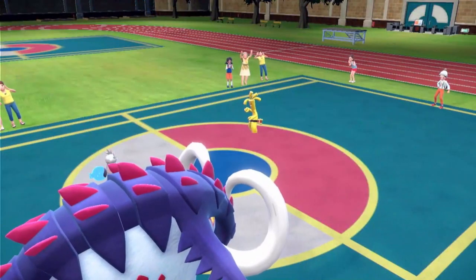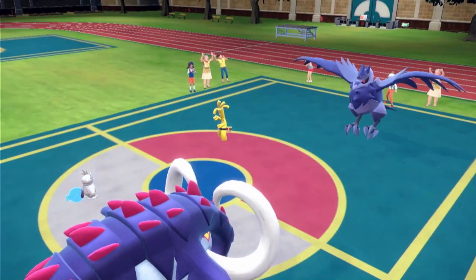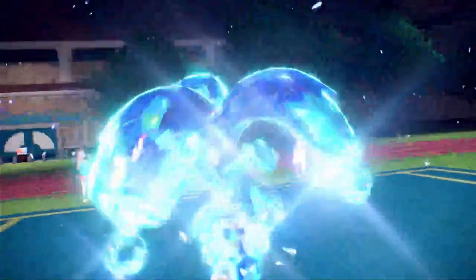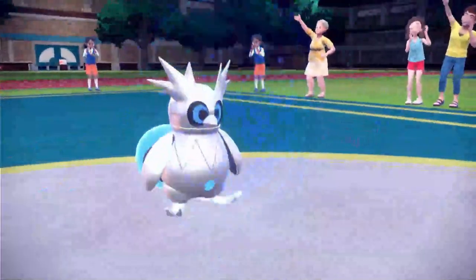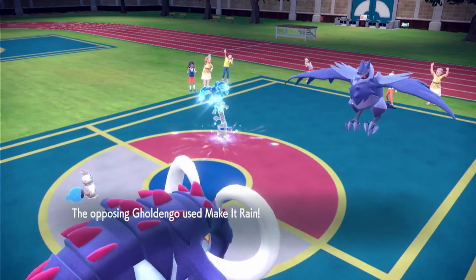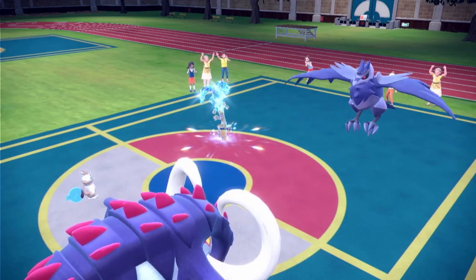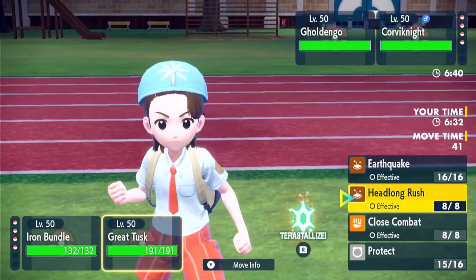Of course they switch in Corviknight, who is immune to Earthquake. And Goldenggo Terastallizes to Water, which is kind of a problem — I do still have Iron Bundle on the field with Freeze Dry. I'm thinking this is kind of scary, but maybe Goldenggo is not max Speed. Because Goldenggo has to be max Speed to outspeed my Great Tusk right now. You'll see there's a big pause where I looked it up — I never run max Speed Goldenggo so I didn't know what Speed it hits. And honestly, if I'd just gone for Icy Wind, Tera Ground Earthquake, I might have knocked out Goldenggo anyway. Maybe I played a little too safely this game.